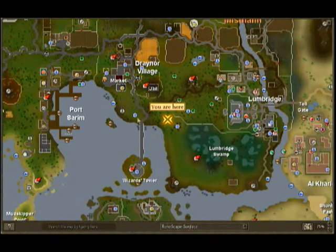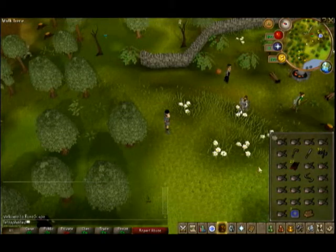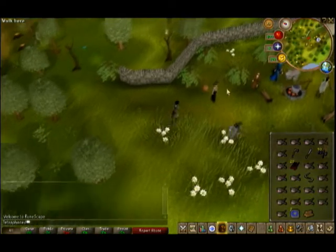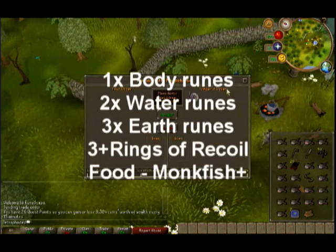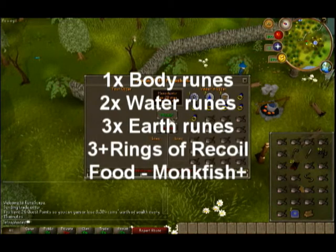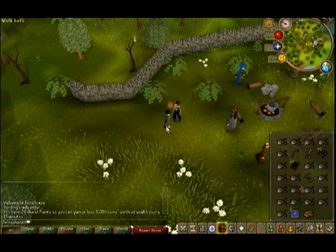You'll also need a high level combat friend, and in their inventory you'll need this setup: one body rune, two water runes, three earth runes, some rings of recoil, and monkfish. That's how you'll defeat the monster.